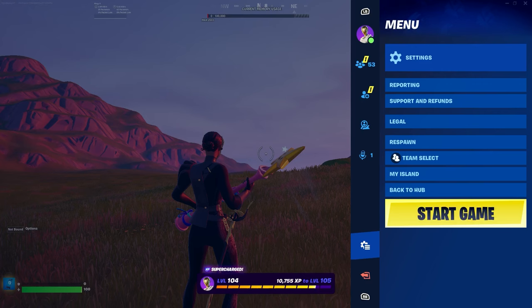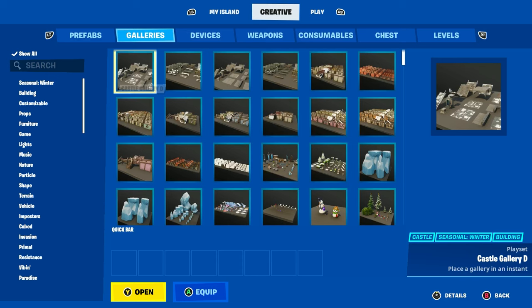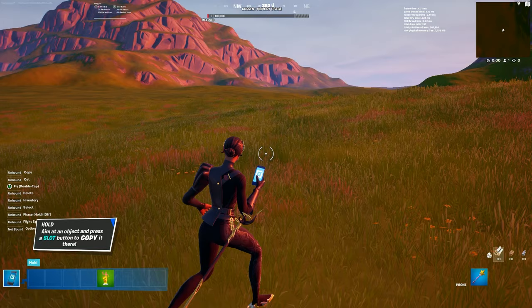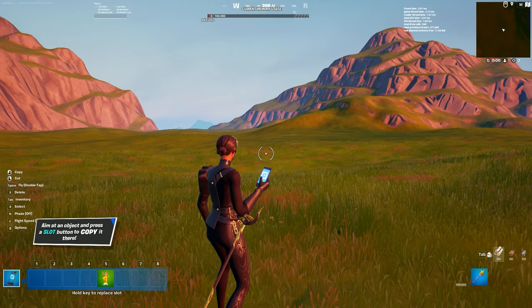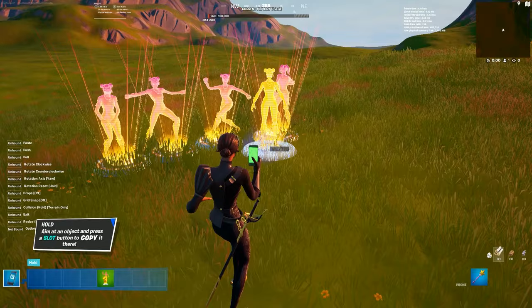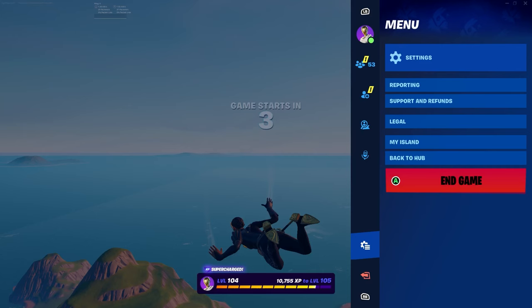Once you've done that, go to Creative, go over to where it says Devices, and scroll down until you can see a Dance Mannequin. Press on it and place down four Dancing Mannequins — it doesn't matter where you put them.